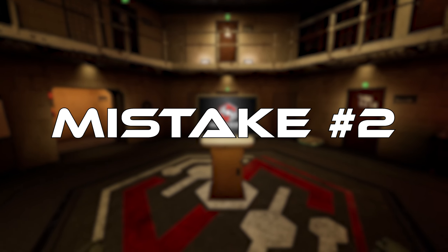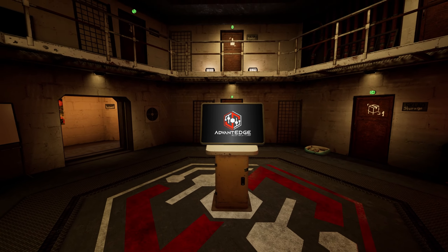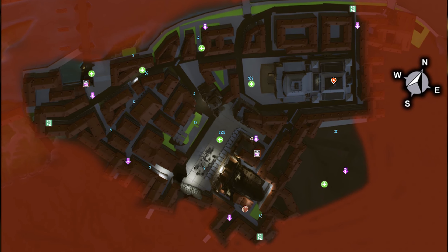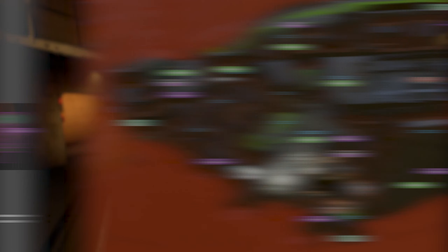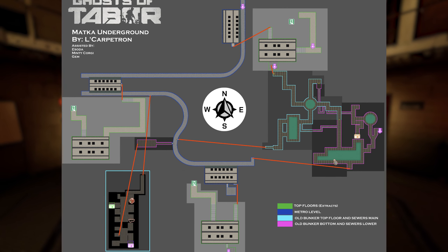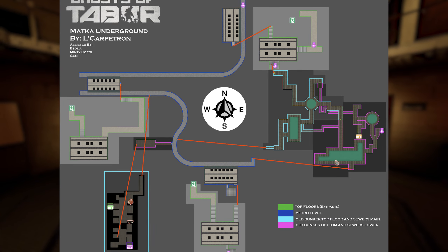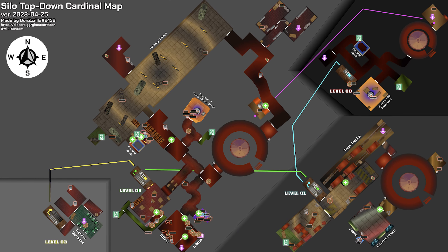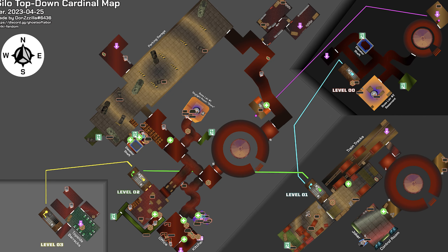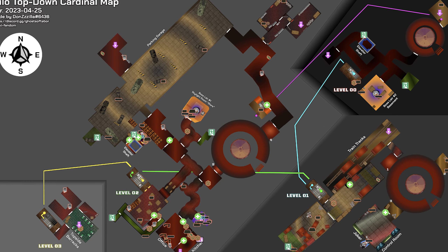Mistake number 2: not using an interactive map on the wiki. You've chosen the map you want to learn — open the interactive map on the wiki, it's linked below, and run a couple training raids. This really helped me out when I first started. Map knowledge is such a massive thing in a game like this, you cannot ignore it. Using the interactive map will really speed up the learning process and you'll have a much better time knowing your way around.